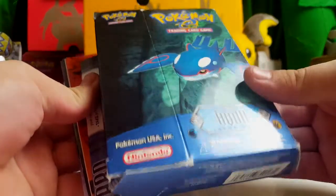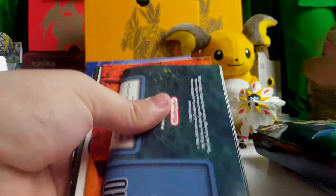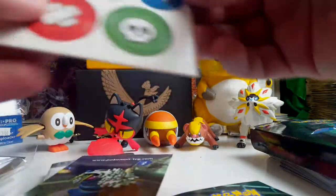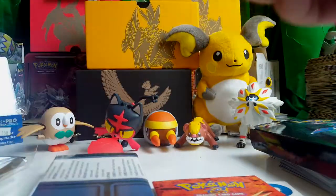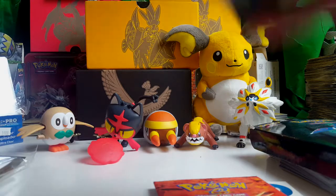First of all, what do we have here? It's like a Team Aqua theme deck box with, I think, the contents of the deck in it? Okay, so we got a rulebook — the Team Magma vs. Team Aqua rulebook, some damage counters, a card list with Aggron on it or whatever. And then a poster of some sort. It's probably too big to show on camera.